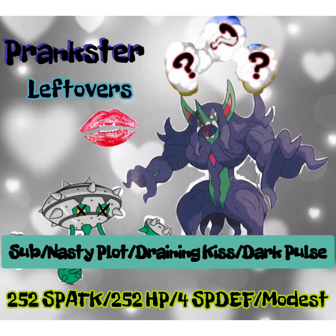The idea here is to use Substitute — thanks to Prankster going first — against something that can't break your sub, like a passive mon or something like Dragapult that can't usually break your sub with its STABs. From there you go for Nasty Plot, then depending on who you're facing, go for Draining Kiss to deal damage while recovering HP, or Dark Pulse to do a massive amount of damage.